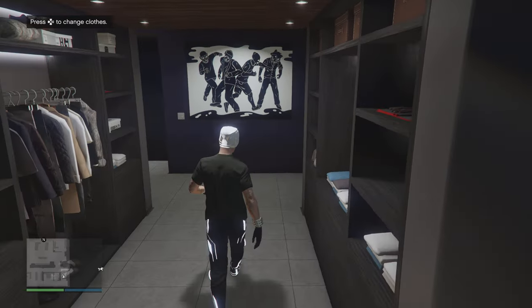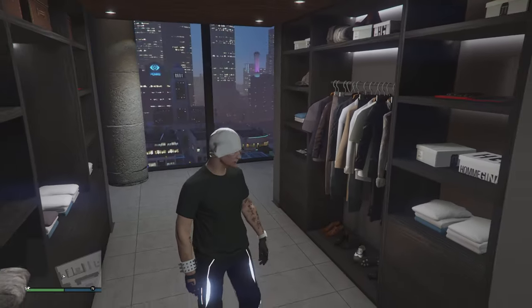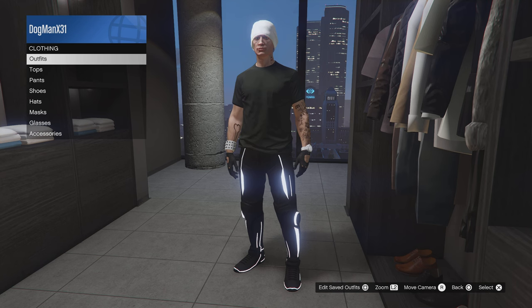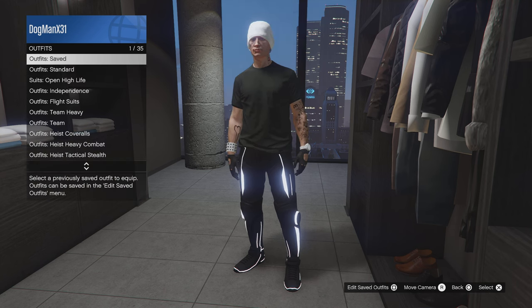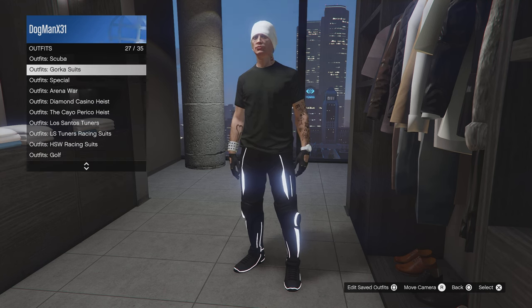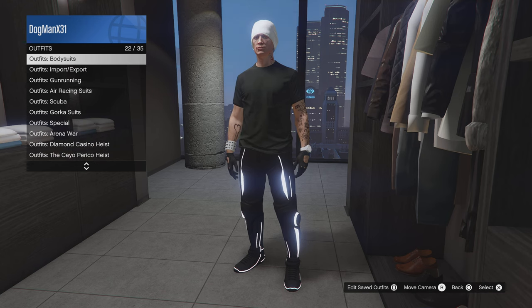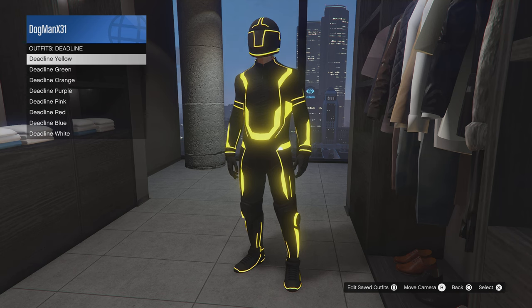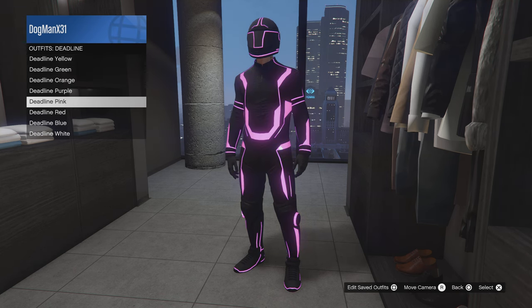Hey, DogmanX here. Today I wanted to go over the Tron pants — or you could say the deadline outfits. Once you are at your closet, or you can do this in a store, go to Outfits and Deadline. These are all the different Tron colors and everything like that.